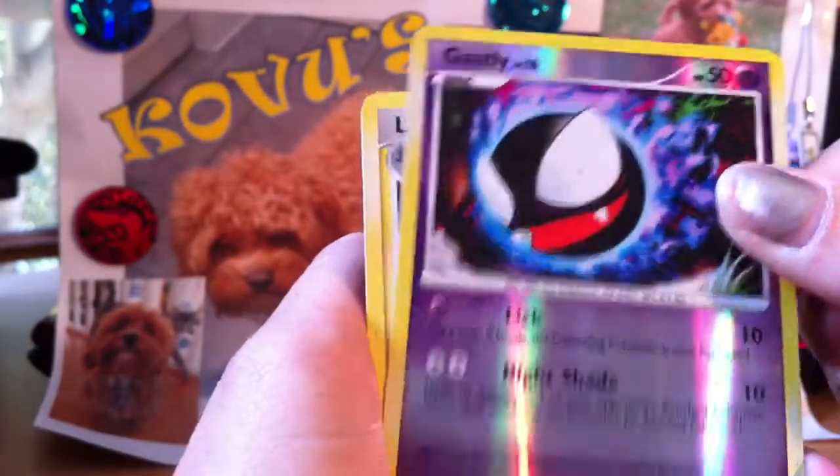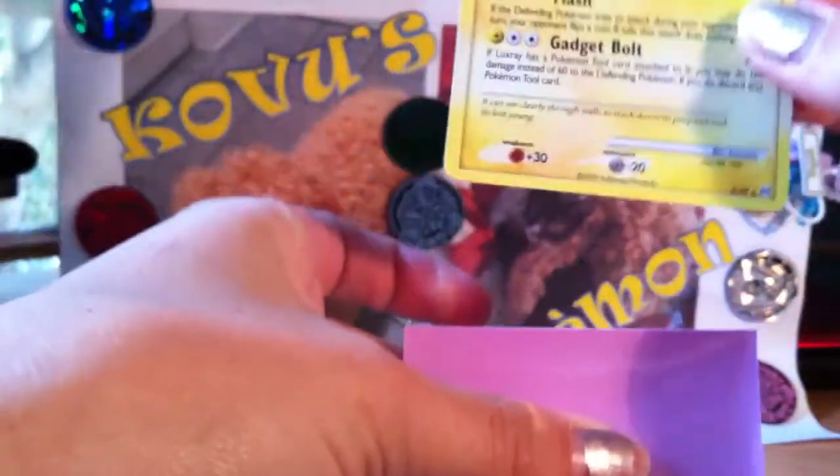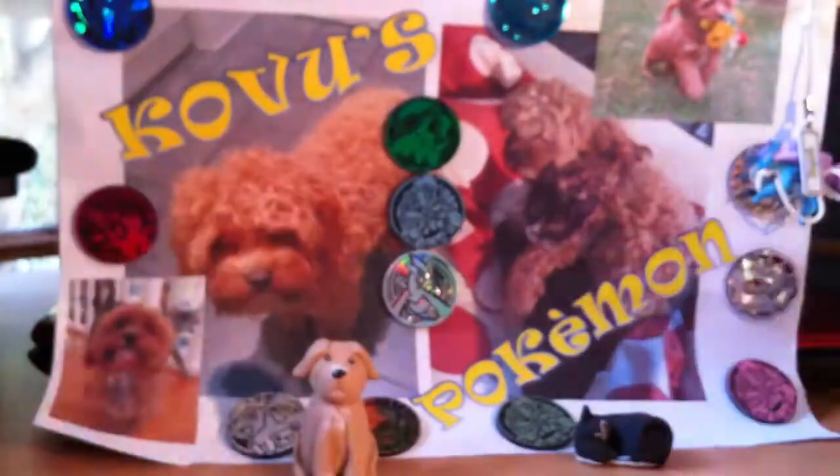Reverse Ghastly, and our rare is — oh nice — Luxray! Is that holo? Yeah, holo! Alright, so now we'll open up one of the Supreme Victors packs.